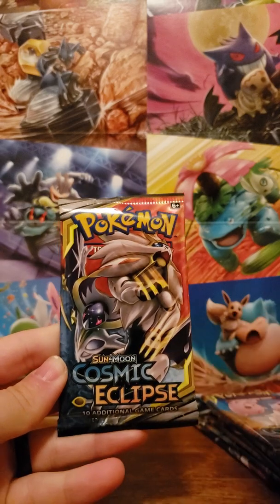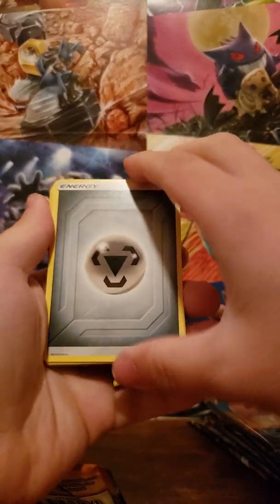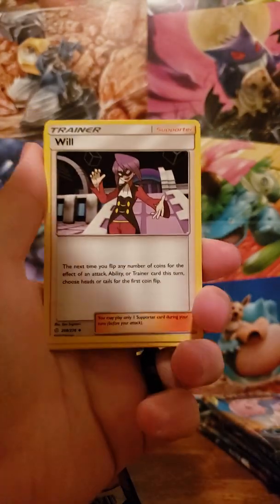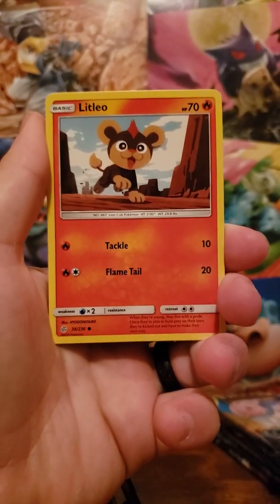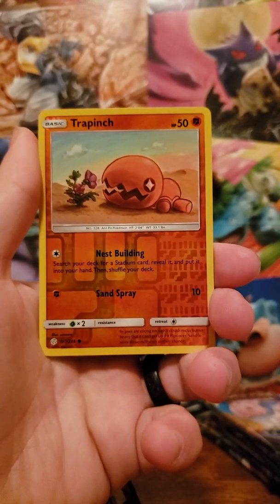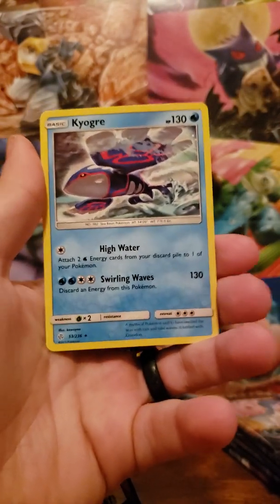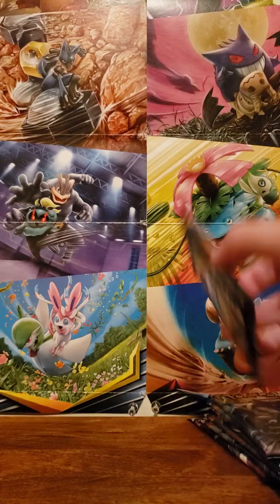First pack we have a Solgaleo and Lunala, which is a tag team for this set. This would be a really cool set to complete considering it is the last Sun and Moon set. Steel energy to start us out. We have Will, Mimikyu, Beastite, Nosepass, Litleo, Flababy, Spheal, Natu. Reverse is a Trap Wrench — common. And Kyogre for the rare! I believe the two theme decks for this are Kyogre and Groudon, which is very exciting for me considering I'm a Gen 3 enthusiast.